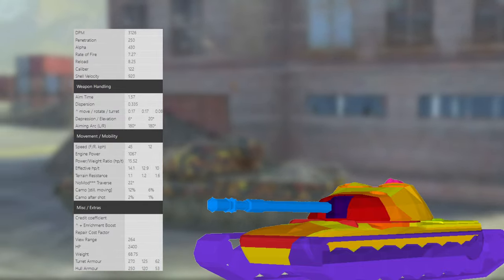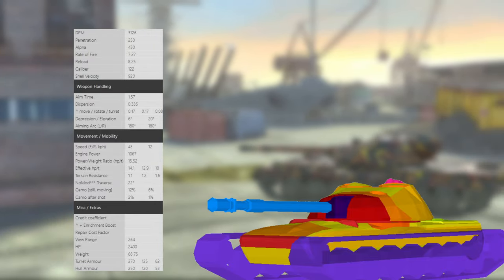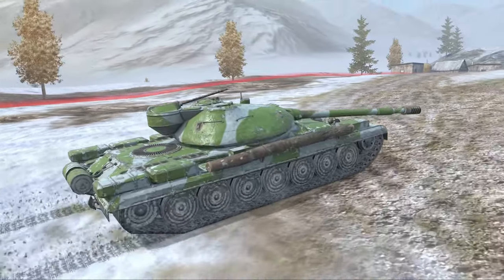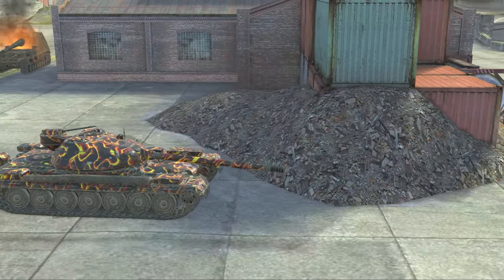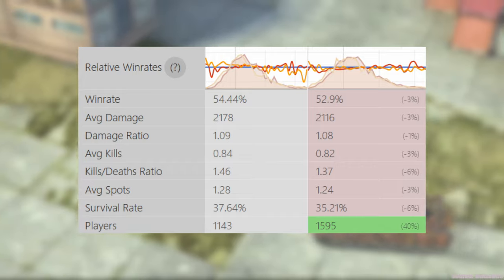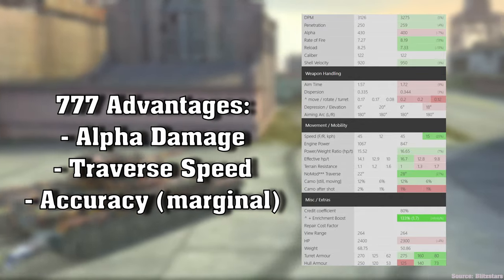The 777 is one of the better tier 10 collectors at 3000 DPM, 430 alpha damage, solid penetration comparable to the rest, 0.33 dispersion, 6 degrees of gun depression, power to weight ratio of 15, and armor that is very strong even though it does have the cupolas on top that can be penetrated. If you keep the vehicle wiggling, it is a lot harder to hit those weaknesses. The lower plate is also a weak spot, so it seems a very standard vehicle, very comparable to the 113 — shown in the somewhat unimpressive difference of 1.5 percentage points to the tech tree 113, with most other stats between the Object 777 and the 113 being very similar.